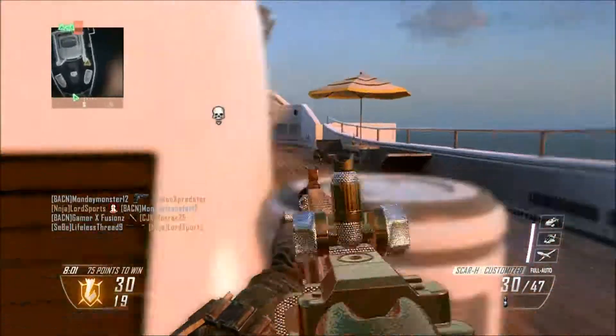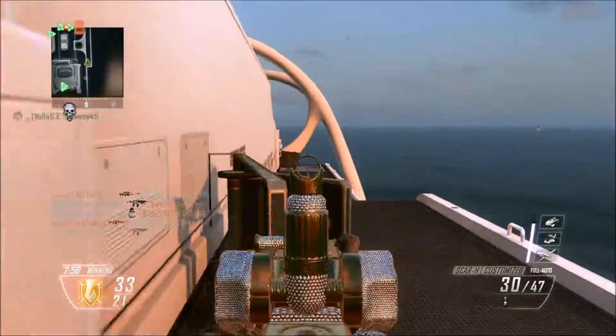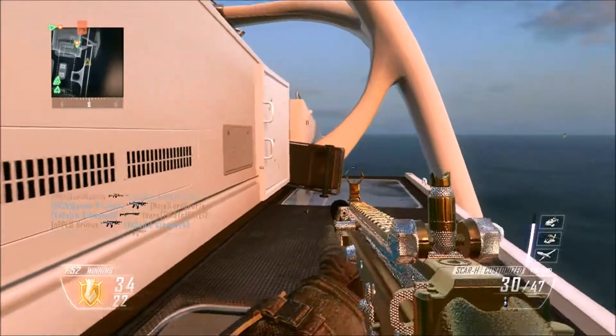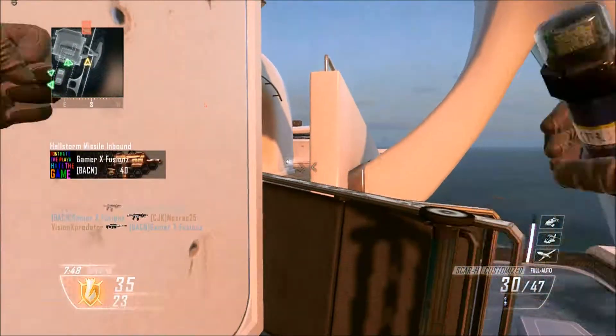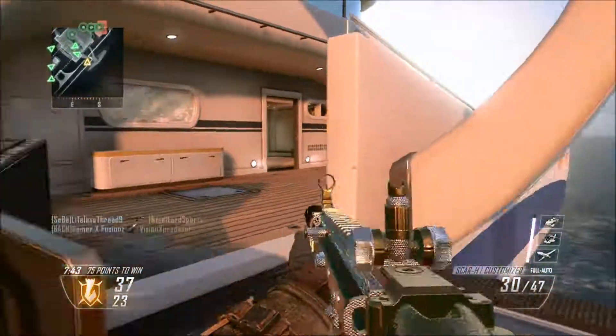We're close to getting a killstreak. We go to my favorite side of the map — I always try to stick to the sides because it's much easier with fewer lanes of vision for opponents to shoot you. We spot another claymore, toss an EMP, and just like that another 50 free points.